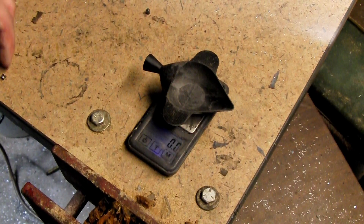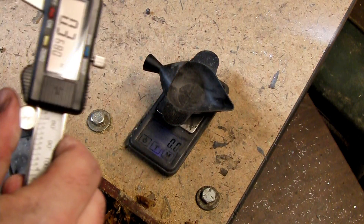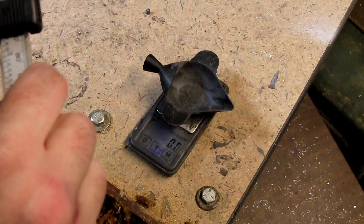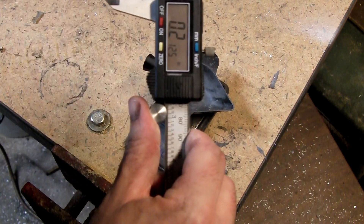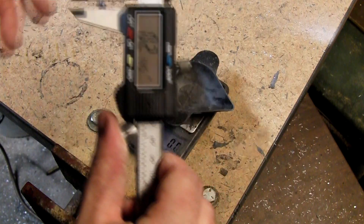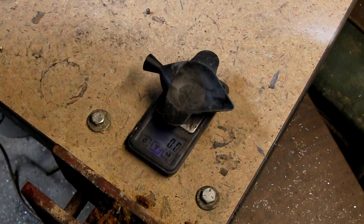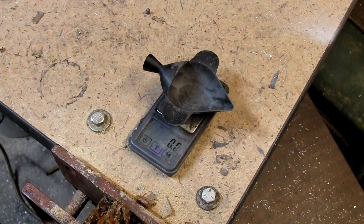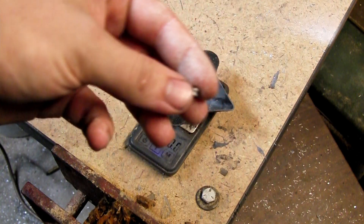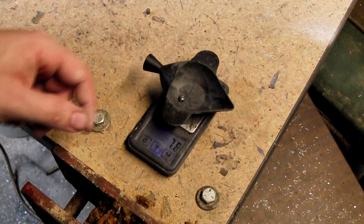Our next shot is the Premier Hollow Point — did get some expansion. Measurements are: 2.125, 2.145, and 2.105 — so around .22 caliber expansion from the 10-yard shot. Recovered weight is 7.8 grains.